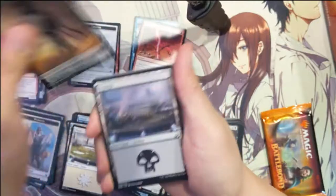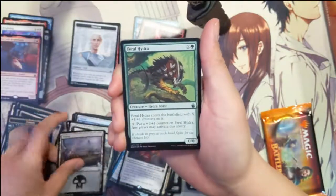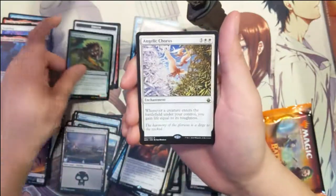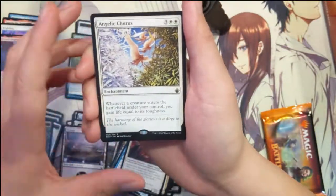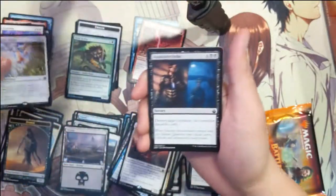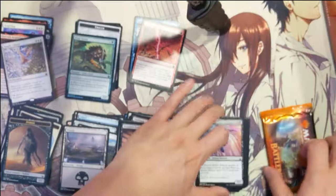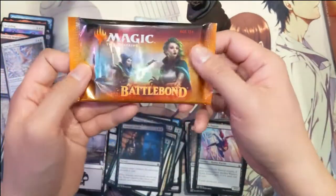Two more packs — let's see if we can end with some fire. We got a zombie, a swamp, another hydra, and a foil Feral Hydra, and then Angelic Chorus. Whenever a creature enters the battlefield under your control, you gain life equal to its toughness. Last pack — come on!